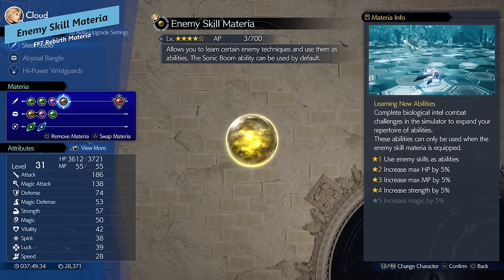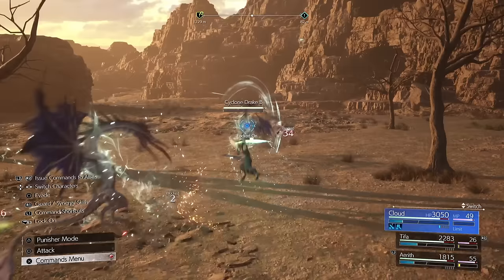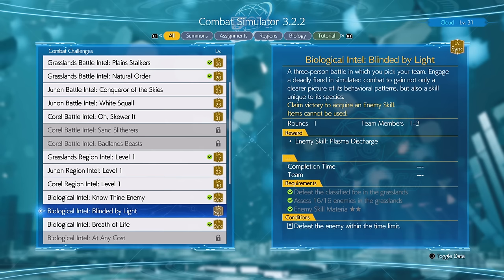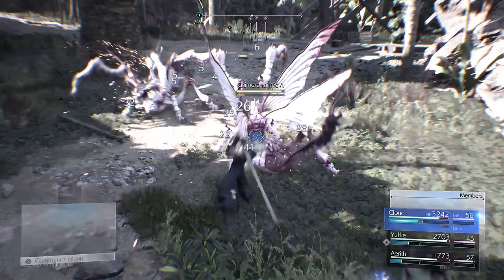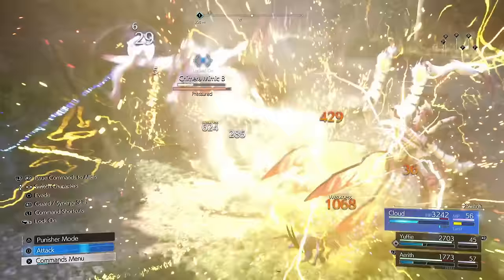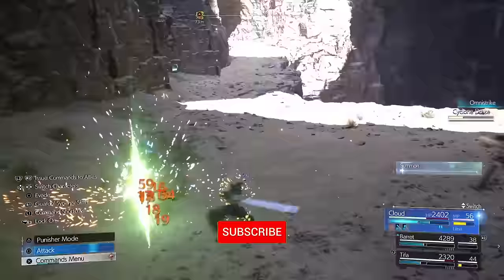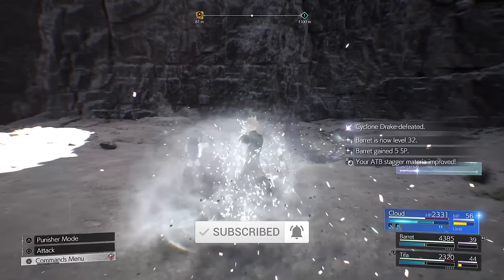Potentially my favorite Materia in the entire game is the Enemy Skill Materia. This lets you cast enemy skills — you start with Sonic Boom, a wind attack that grants Bravery and Faith, boosting your attack and magic attack power. You can expand it further by completing Chadly's regional challenges. The second skill you unlock is Plasma Discharge, which triggers a lightning explosion every time you gain an ATB, damaging everything around you.